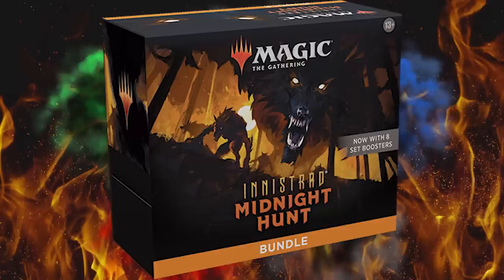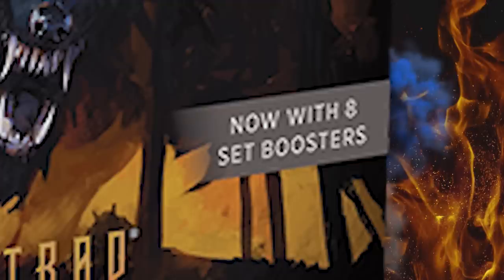The big takeaway here is the bundle now comes with eight set boosters instead of ten draft boosters. Mark Rosewater had said 'that's a good idea' when somebody suggested it to him, and they turned around and did it this quick. It almost looks like they photoshopped that little strip saying 'now with eight set boosters' into the image — it's not even really color matched. When he said that, he either already knew it was happening or it was in printing production right about then.